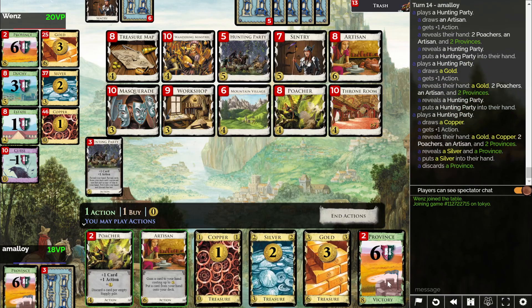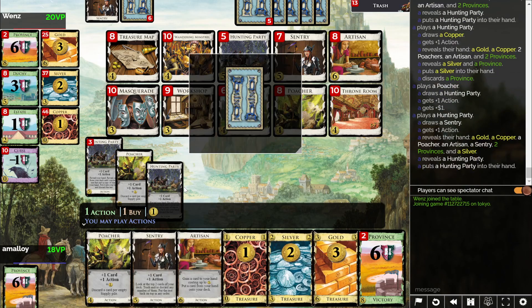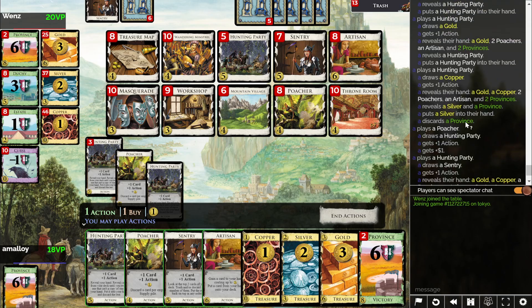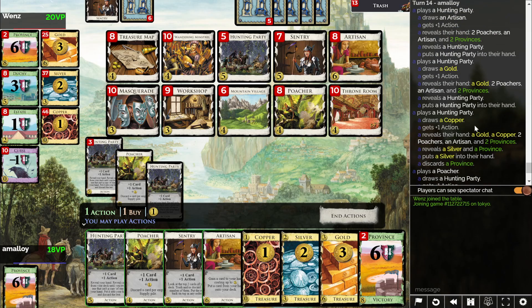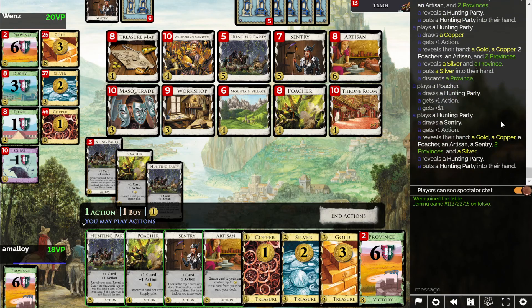Good work, Hunting Parties — it's working! Skipped the province because I already had one, see? And now I think we're home, right? We just gained province and duchy, and opponent can't win anymore. What's in my discard? Is it just the province? It's just the province, so it doesn't really matter what I do.